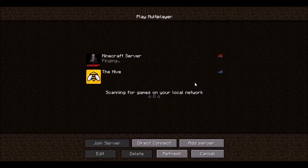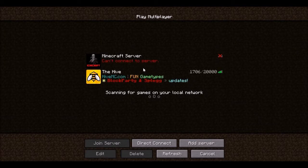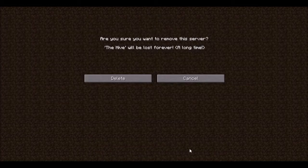And if we go to Multiplayer, you can see that I have two. This one's not working for some odd reason, but here is the Hive. Let me go ahead and show you how to add that. I'm going to go ahead and delete it just so I can show you.